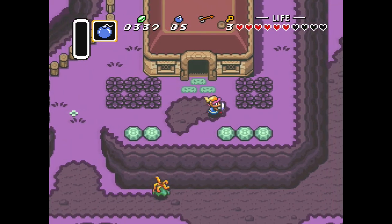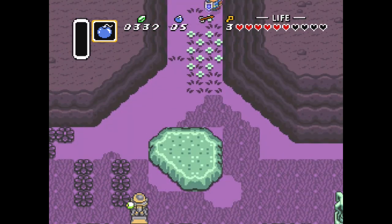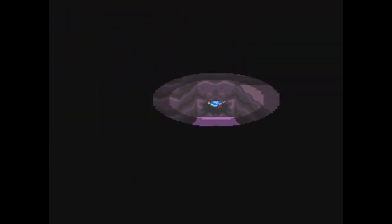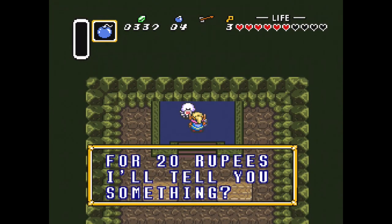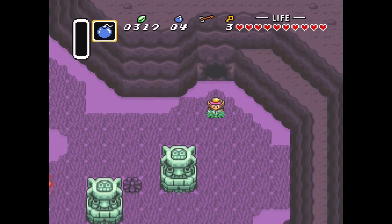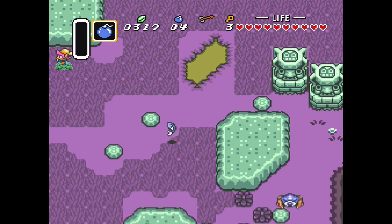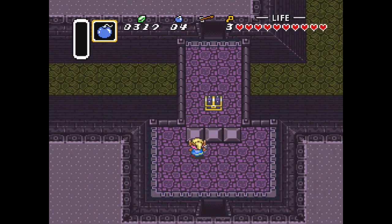I'm starting to run out of ideas. I mean I'd like to take on a dungeon but I can't do that without a sword. Big chests in Thieves Town contains a red ruby — thanks for that, I appreciate that. He's talking about the chest that you have to get the guy to lockpick, right?